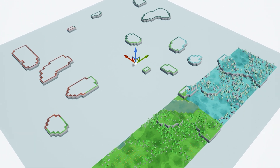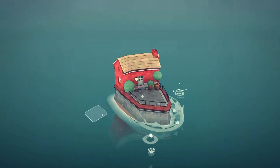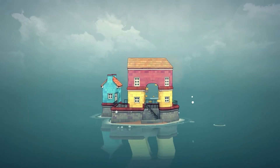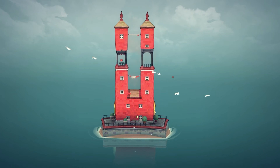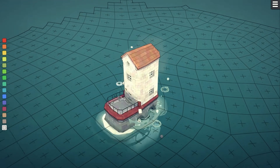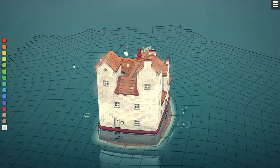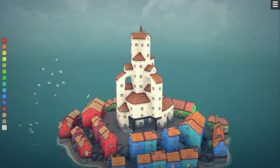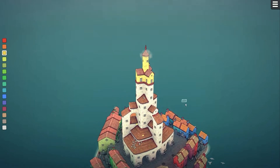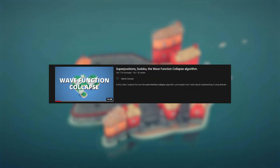The new generation system uses wave function collapse, which is basically an algorithm to fit modular pieces together based on different rules. One of the most popular games using this technique currently is Townscape, made by Oscar Stahlberg. As you can see, the pieces dynamically change based on their adjacency to other pieces, and when you place a new piece, it updates as well. If you want to learn more about wave function collapse, you should check out this video by Martin Donald — link in the description.